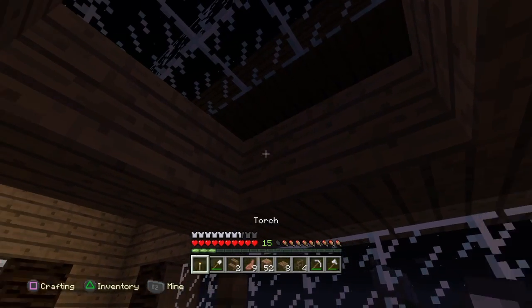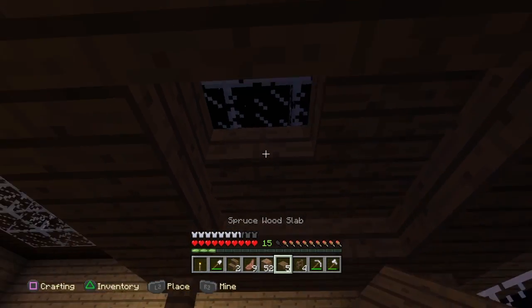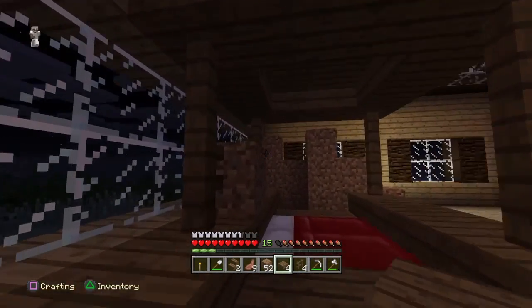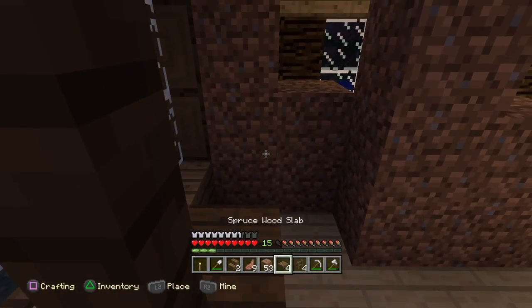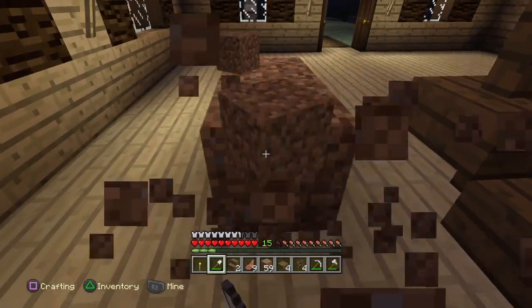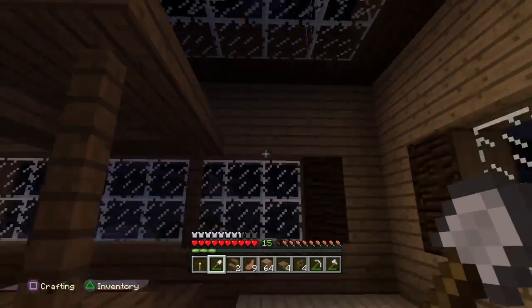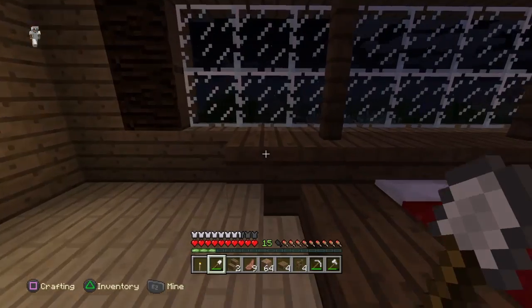Now I can just fill this in. What I want to do is put glowstone here so it kind of lights up. Yeah, that's kind of a nice little poster bed there. Oh god, all this dirt. Delete, delete, delete. I like it, it looks nice, don't you guys think? Not too shabby.